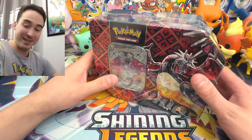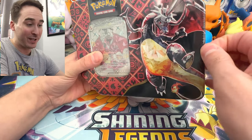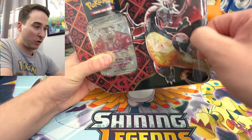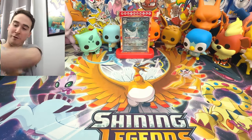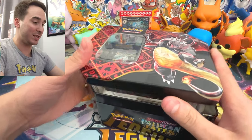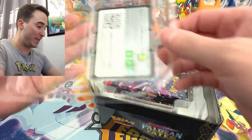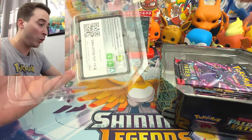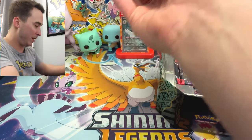Alright everyone, here is the tin. I'm going to go ahead and get the packaging off of it so we can jump right into this weekend's video. These tins are kind of crazy sometimes. So we got the wrap off. Hopefully the promo is in good shape. With the newer tins, they have them in this packaging now, so when you go to get them out, it's not going to ding the corners of it. You can just pop this little plastic piece off and then bam, there you have it.